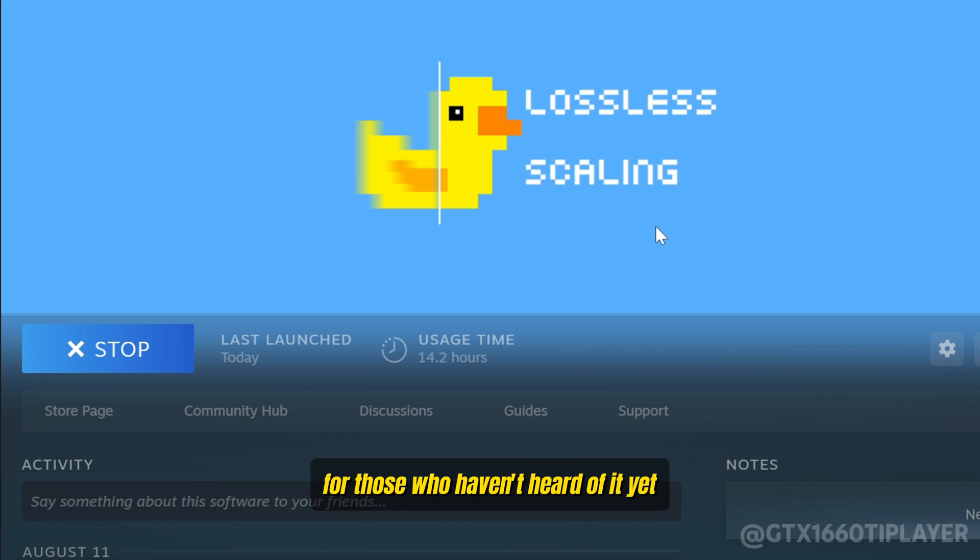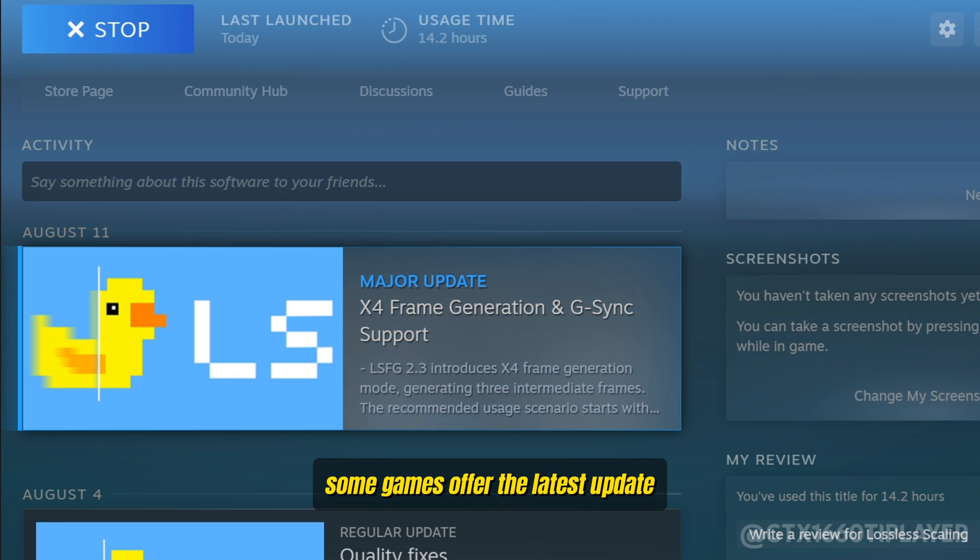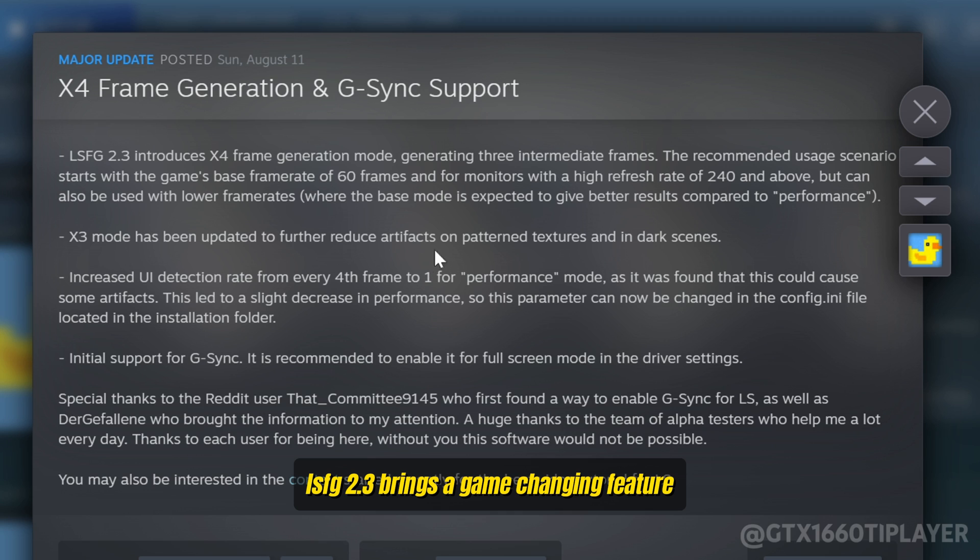For those who haven't heard of it yet, let me introduce you to Lossless Scaling. This tool allows you to activate frame generation in any game on any GPU, often delivering better results than the native frame generation some games offer. The latest update, LSFG 2.3, brings a game-changing feature: X4 Frame Generation Mode, which creates three intermediate frames. Ideally you want to start with a base frame rate of 60 FPS, especially if you're gaming on a high refresh rate monitor — 240Hz or higher — but it can still work wonders even at lower frame rates.